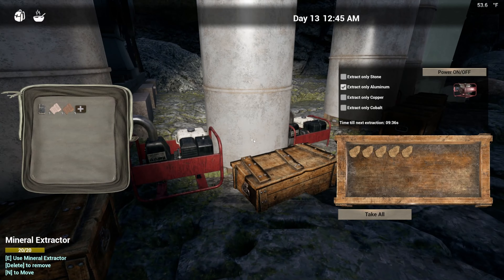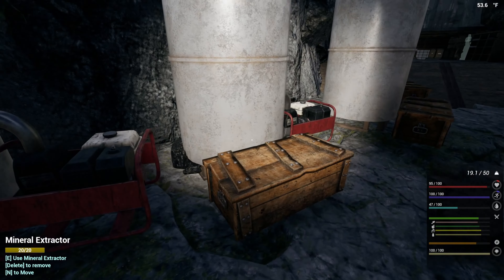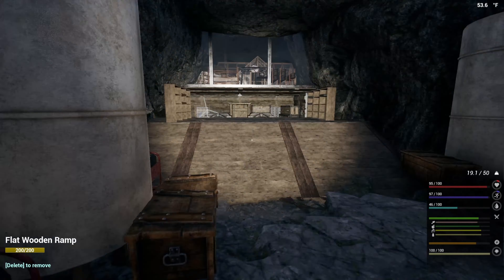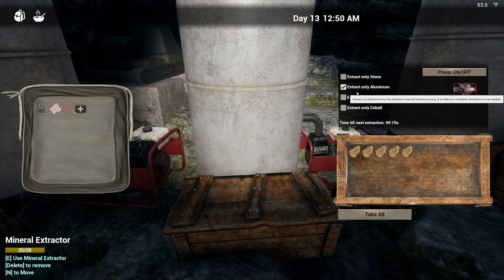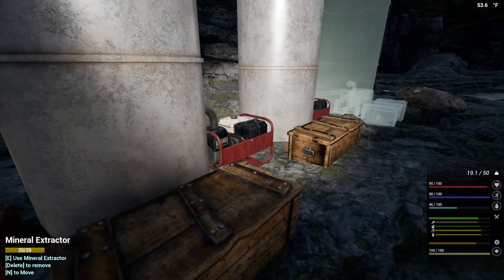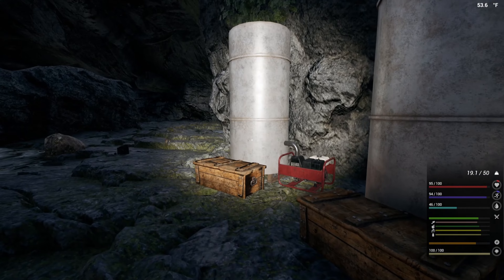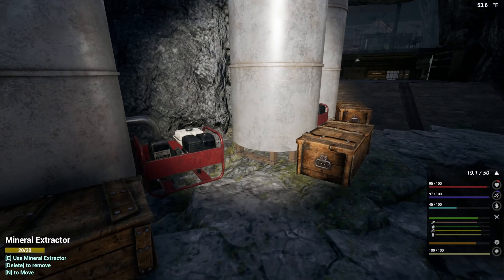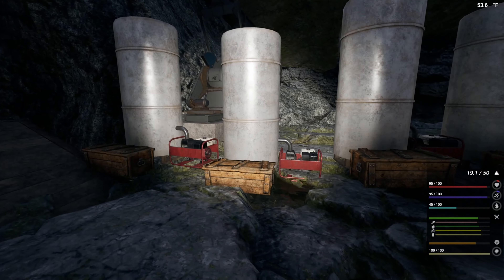First thing I'm going to do is come in here and make sure we have all these organized. This is copper, I'm going to change you to copper. You can stay cobalt. I want you on cobalt and you on cobalt. You can go aluminum, you can go aluminum. So everything on this side aluminum, and then everything on this side copper and cobalt. So we have two copper, three cobalt, and then four aluminum.